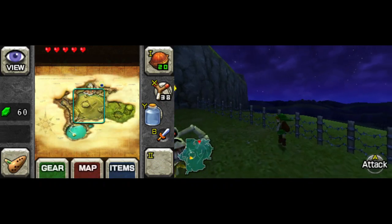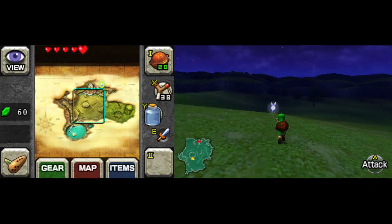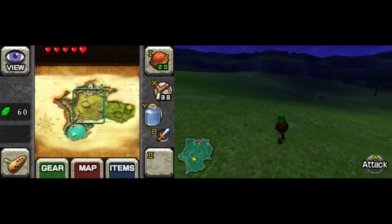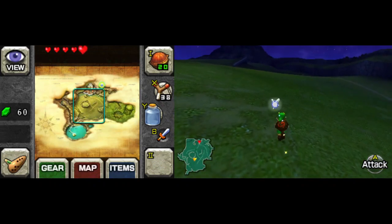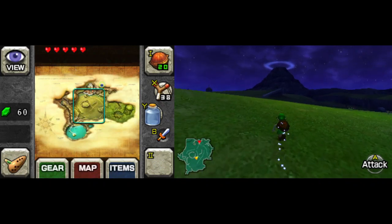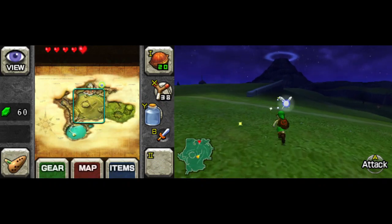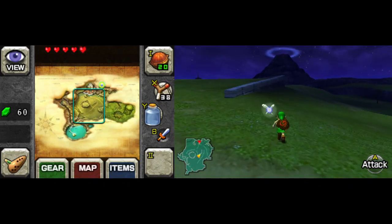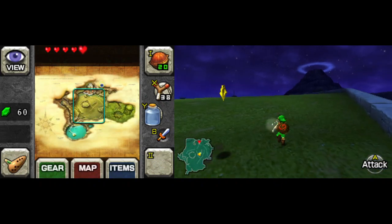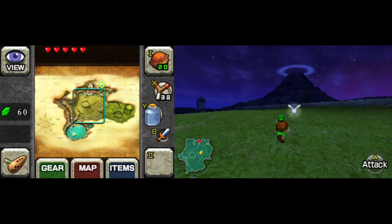Anyways, where the heck am I going? I was just walking around Lon Lon Ranch to visually prove that the person who will buy the Bunny Hood is not out yet — so nobody can say 'oh you just didn't look in the right spot.' No, he doesn't show up until after you've completed the third dungeon. Besides, like I said, even if he was here I wouldn't bother with it yet anyway.